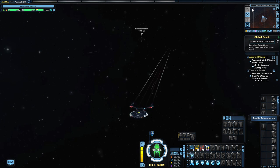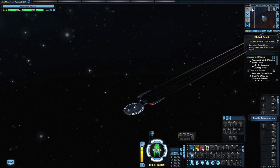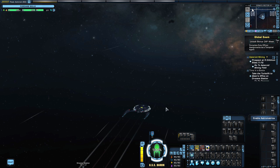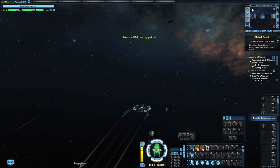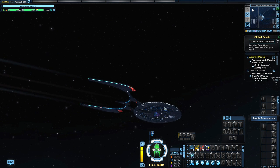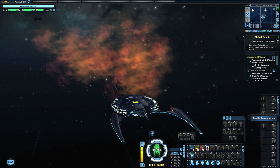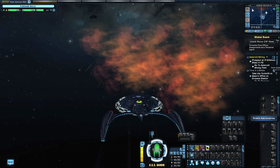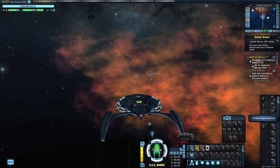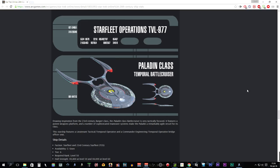This is the Paladin class, as I mentioned. I already have this ship as my current ship. I'm going to go to Sol sector to see how much customization we can do with it. After that, we'll go into space, equip all the different space sets, and see how the ship transforms. Hopefully it features a unique bridge, and after that we'll take it into combat. First, let's go through the ship statistics from arcgames.com, the official website for Cryptic.